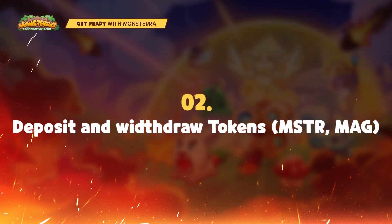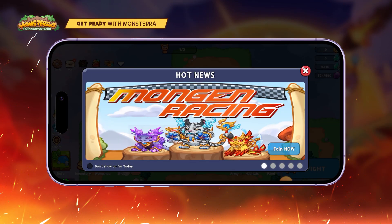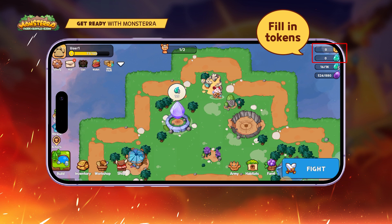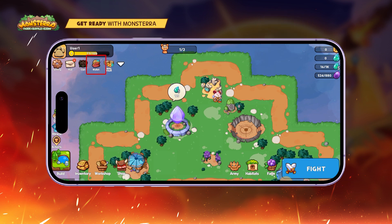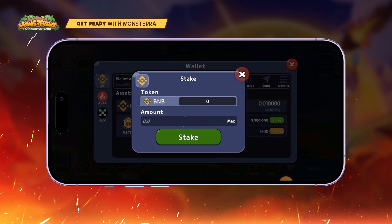2. Deposit and withdraw tokens — MSPR and MAG. First, make sure you have stored MSPR and MAG tokens in your wallet before making any staking activity. Open your in-game wallet, select the supported chain properly, and update the info of your wallet. Click Stake.